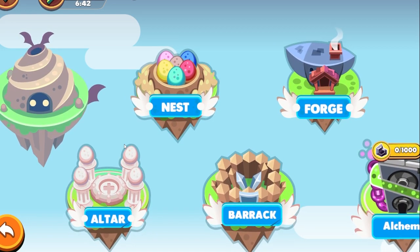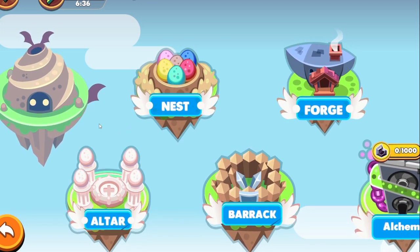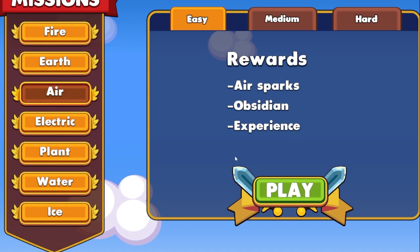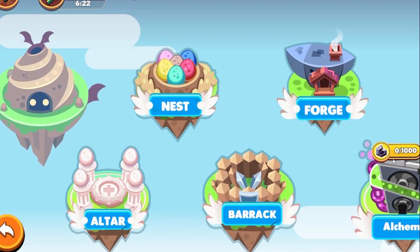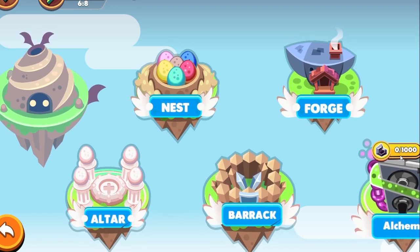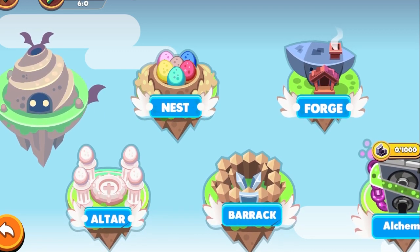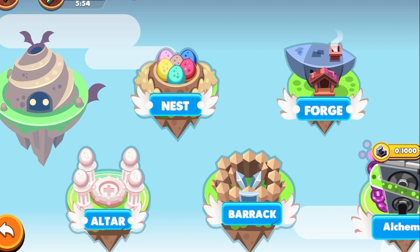For those interested in the play-to-earn component, the main thing you need to worry about is completing missions — these ember missions. Air is the easiest. As you do them you'll collect obsidian, and you want to get to a thousand obsidian, which you can see over here in alchemy per day. Once you hit a thousand alchemy per day, the game will airdrop you the currency, which you can then exchange for USDT or similar.